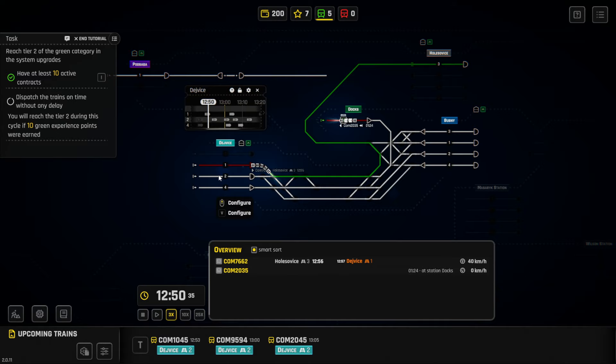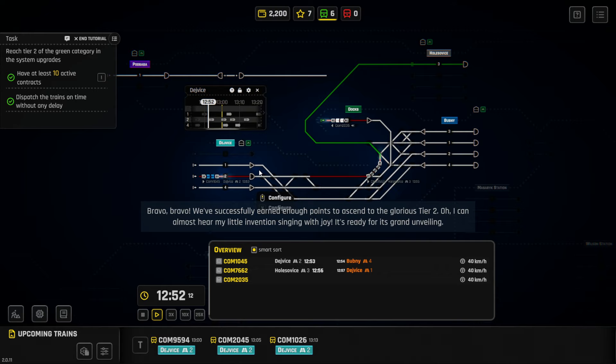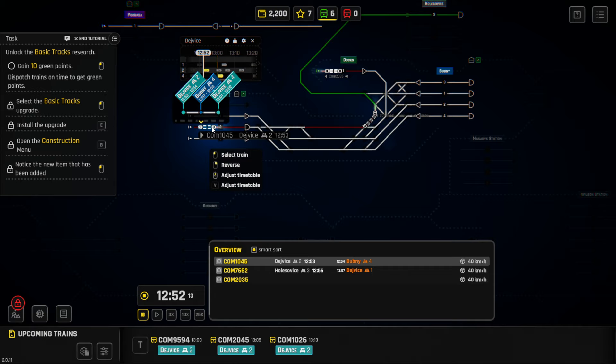I think I've got most of the trains set up so they won't run into each other or block the track. A relay right here would be nice — when one train comes down above me it could stop on the track while the other one travels through. Then: we've earned enough points to ascend to tier two! Josek reveals his invention — tracks that allow trains to go faster than before, saving time and money and paving the way for even faster tracks. But first we need experience points.